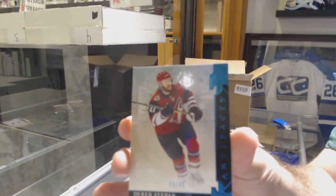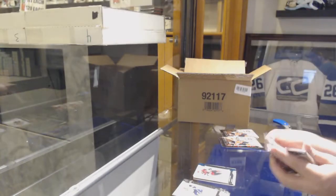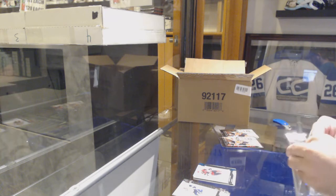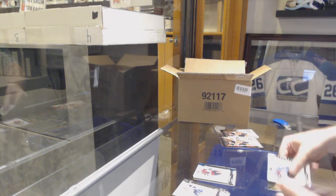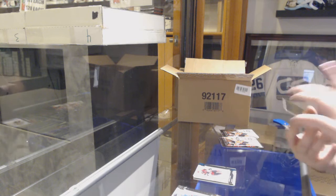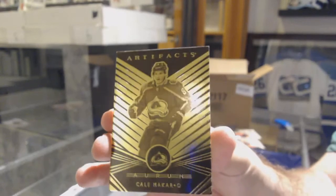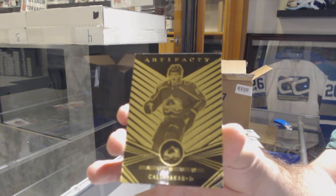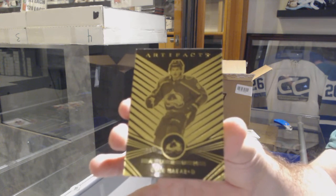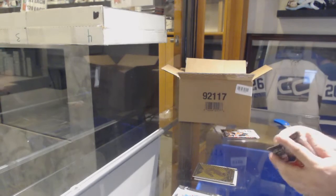Number 245, Derek Stepon for the Coyotes — it's almost like the Coyotes were the last team taken. Number 245, we've got a pretty sizable one: an Aurum of Cale Makar for the Avalanche. Just so you guys know, the rookie versions of these are pretty rare to get. Makar, 1 in 320 — perfect, thank you.